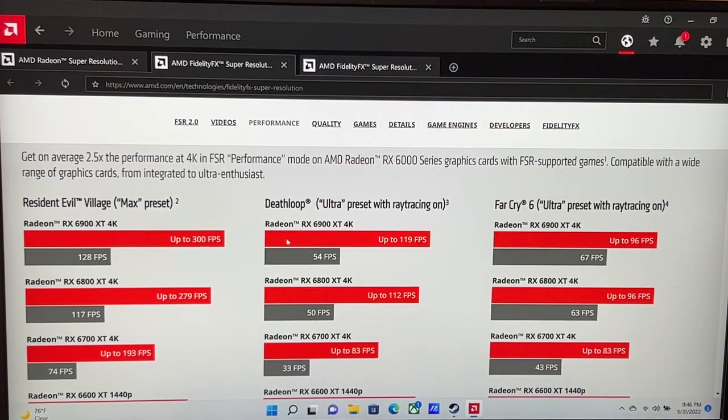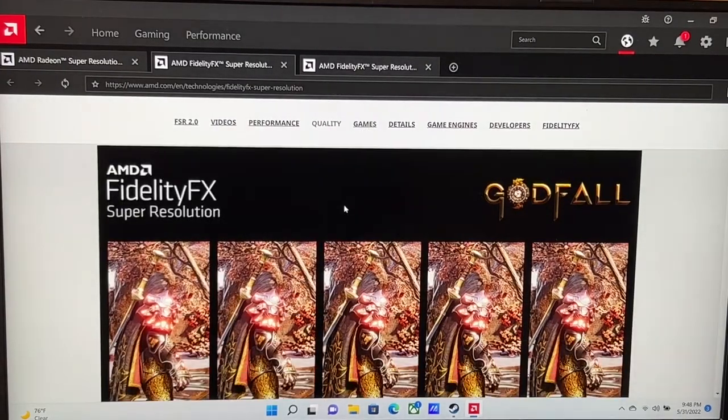With FSR 2.0 on deck you're going to see a boost on several games. God of War has been one of them, and it comes in different picture quality modes — you should be able to access Native, Ultra Quality, Quality, Balance, and Performance. That's a big jump right there.